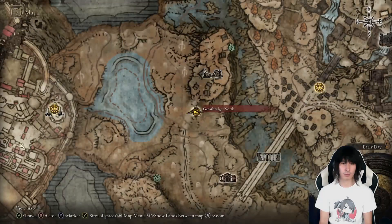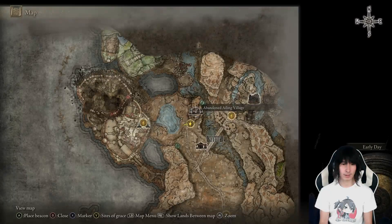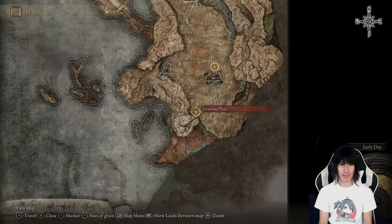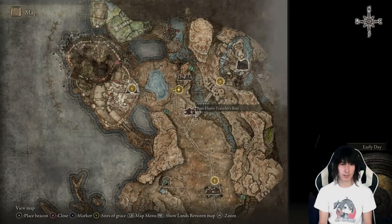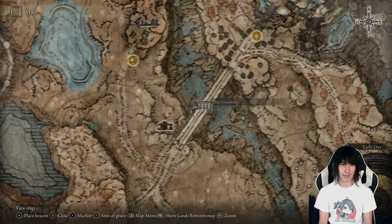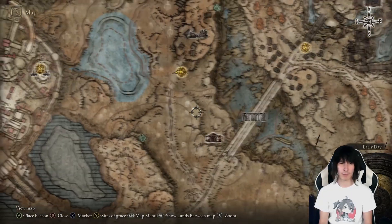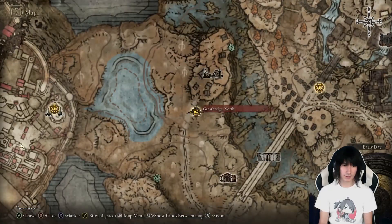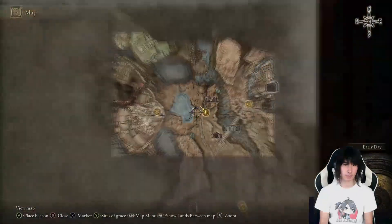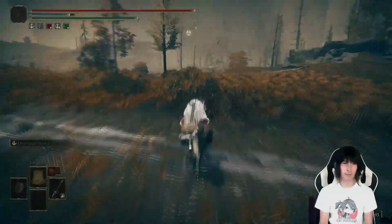We are here at the Great Bridge North, right next to the Abandoned Ailing Village from the start of the DLC, way back down in the Gravesite Plain. If you just make your way directly north and then from the Roundtable Travelers Rest and the Erect Great Bridge, you make your way over here to the Great Bridge North grace.